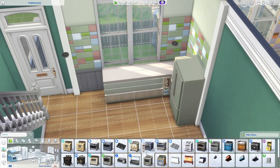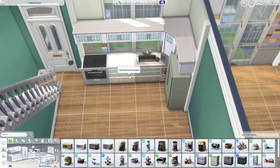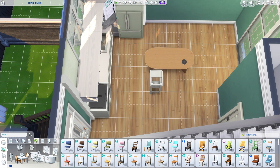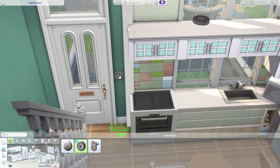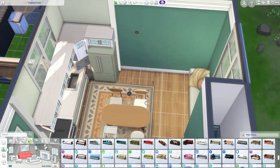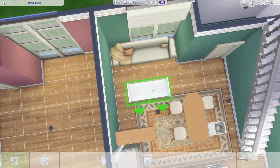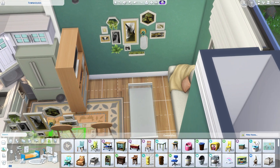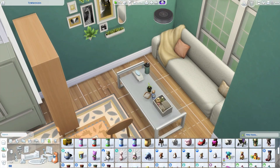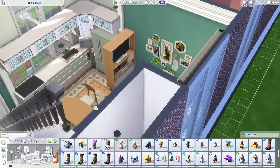Now moving on to townhouse number 18 — we're going backwards again, which is confusing. This townhouse is for a family of three: an elderly grandfather, his young adult son, and an infant grandson. I really like this one; I think it's really cute. I had a really specific storyline for this one — I kind of felt like the son was living at home with his dad because he couldn't afford to move out. Maybe at some point he'll move into one of the other nearby townhouses I made, but I haven't filled every single one, so who knows.